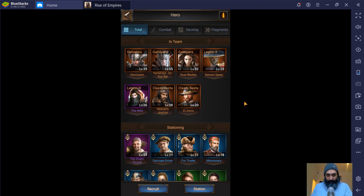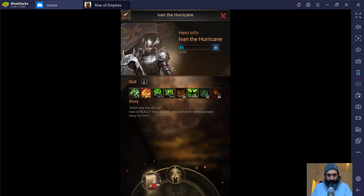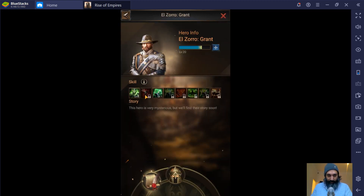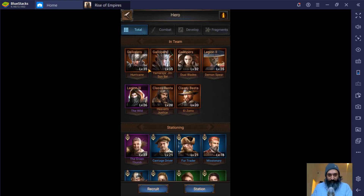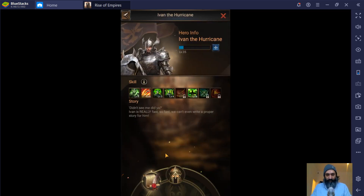We have our heroes — what should we be doing with them? Heroes have a number of skills, up to eight. Some have more. This guy has eight, and this guy here also has eight. Orange heroes have eight skills, and these skills are divided into either general or specific skills. Some of the heroes are specific to a type of troop.